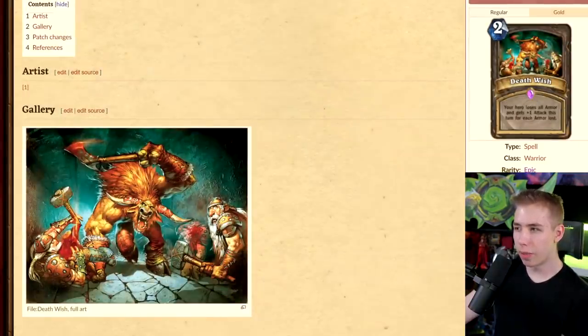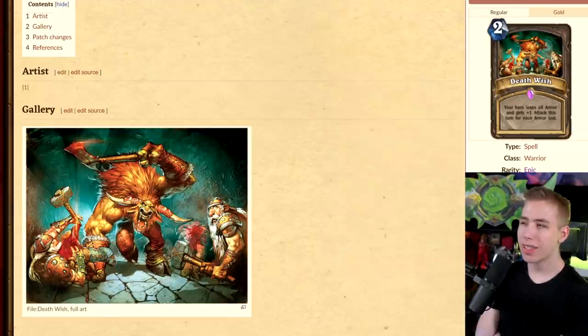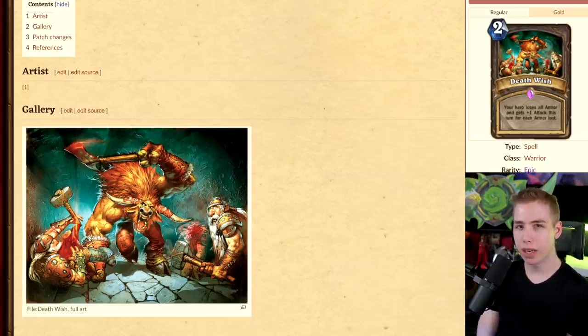Deathwish — your hero loses all armor and gets +1 attack this turn for each armor lost. Epic Warrior spell. So instead of that, we can lose all our armor in Warrior with a card called Reckless Flurry to remove things on the field. But this card kind of exists in a different way — instead of getting attack for lethal and losing 30-40 armor, you can now play Soulbound Ashtongue, give it to your opponent, and use Shield Slam on the Ashtongue. That's kind of the same card with extra steps.